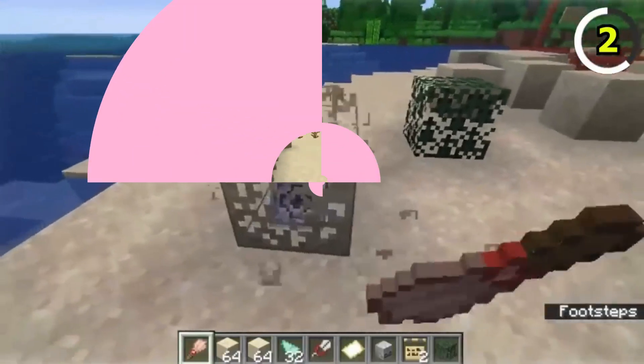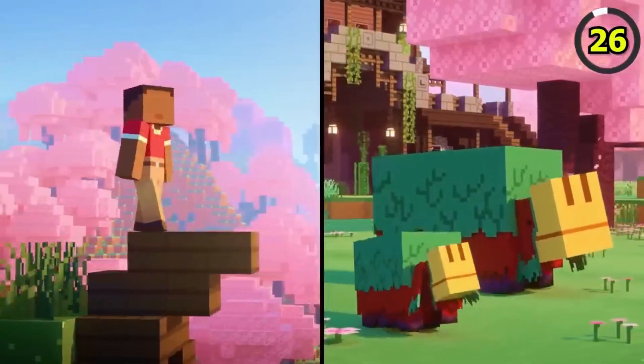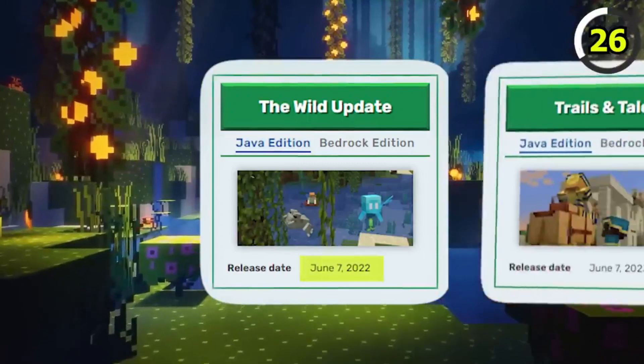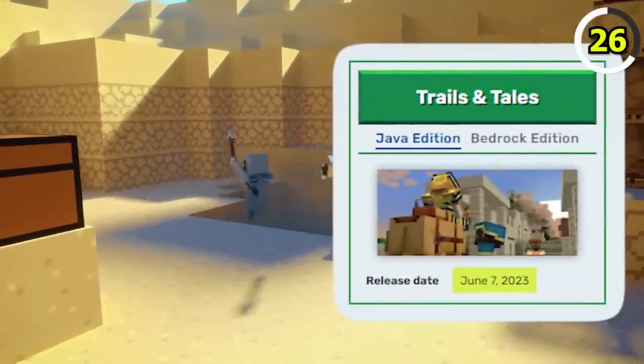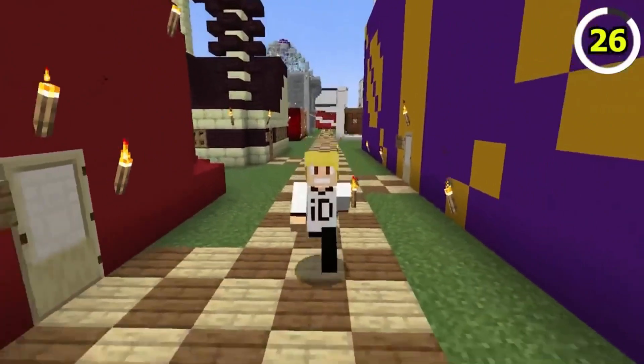Ever stumble upon the trail ruin structure? This hidden gem yields a whopping 42 possible items through suspicious gravel. You can find everything from amazing treasures to not-so-useful items like a yellow glass pane. It's a fantastic addition that adds more mystery to exploring Minecraft's vast world.